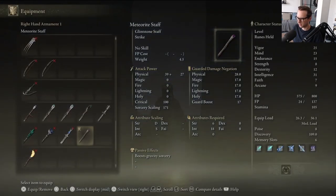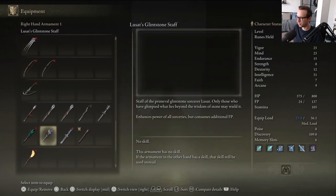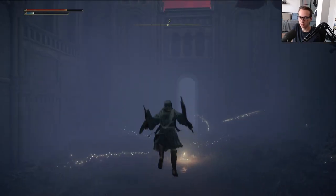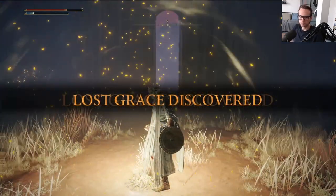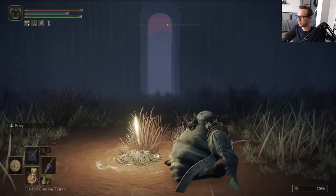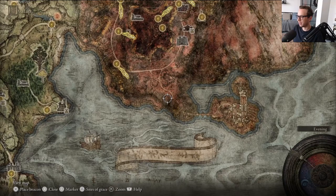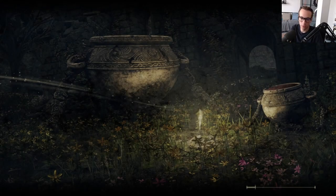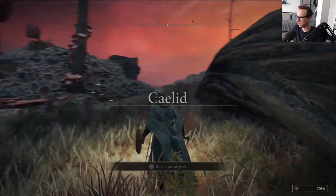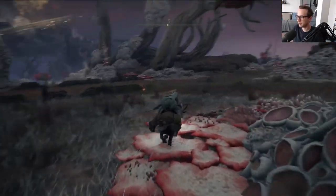Another really advanced Glintstone Staff. As you can see, it needs 52 intelligence and 10 strength. Staff of the Primeval Glintstone Sorcerer Lusat - only those who have glimpsed what lies beyond the wisdom of Storm may wield it. Enhances power of all sorceries, but consumes additional FP. This is interesting because that doesn't sound too terrible - by the time you get to 52 intelligence, you're likely going to have FP out the ass. So the fact that it consumes additional FP isn't really the most terrible thing, considering what it gives you - enhanced power for your spells. It's something worth thinking about.